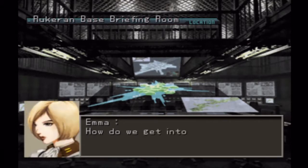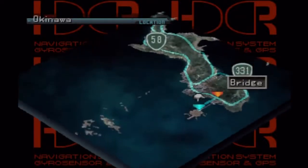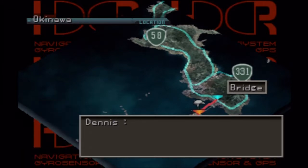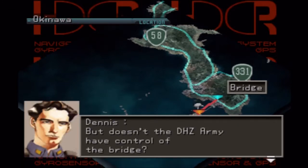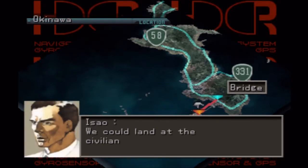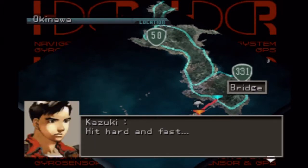Are you just gonna sit there and watch? How do we get into Ocean City? Take a look here — bring up the map! We got holograms, we're fancy like that. Well, it is like the 23rd or 24th century or whatever. The only way to get to Ocean City is the bridge. If you check online, you can check what Ocean City looks like, and if you have the passwords they gave us before, you can even get the map for it. The only way to get to Ocean City is to cross the bridge. But doesn't the DHZ Army have control of the bridge? No alternative ways? We could land at the civilian harbor, but that takes time. With our current equipment, the only way is to hit hard and fast.